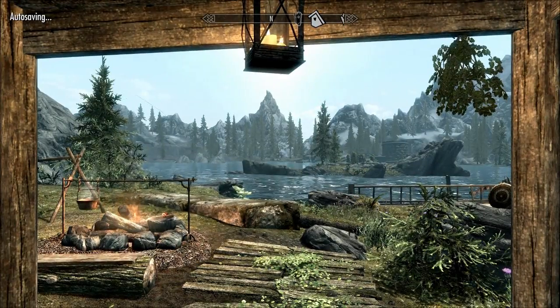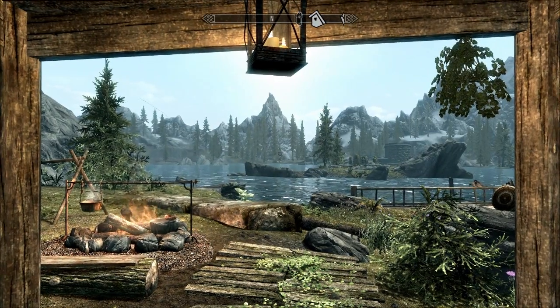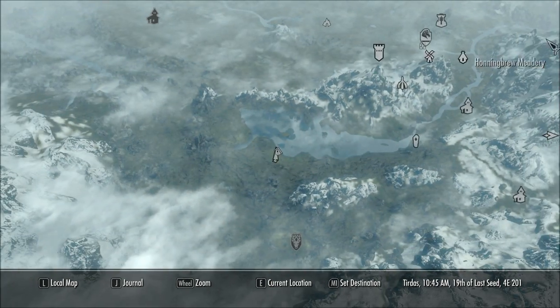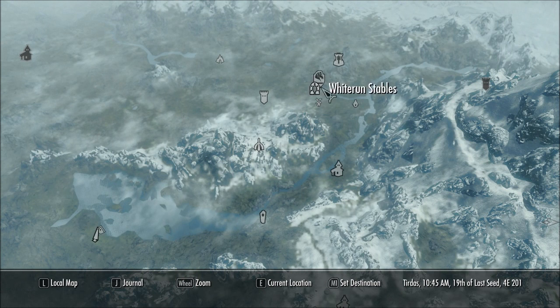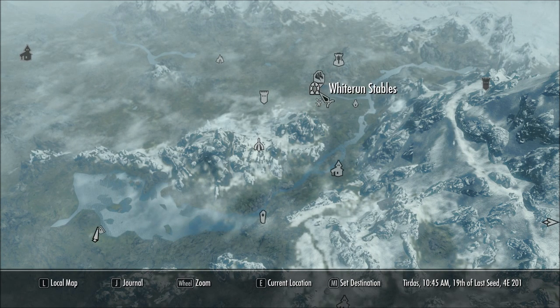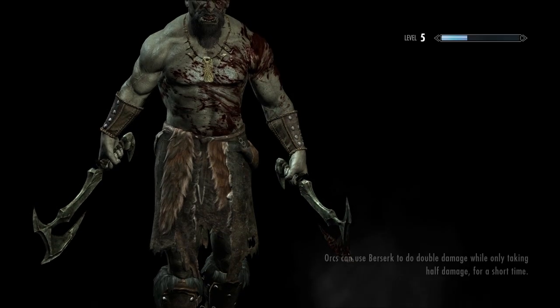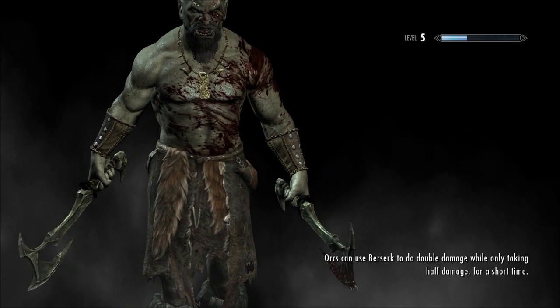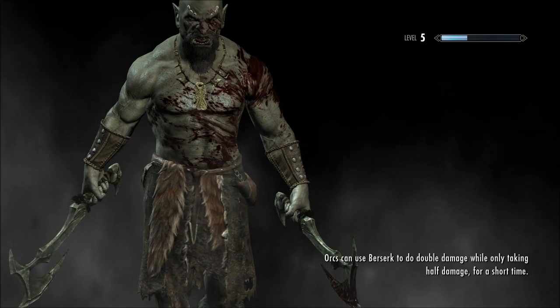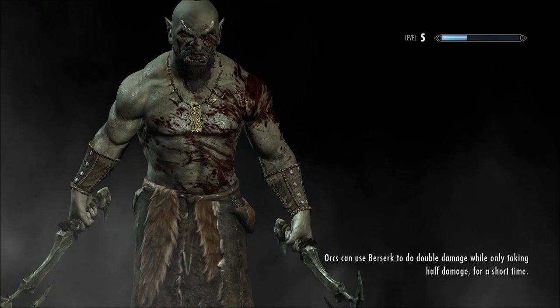Back to the game, because that took us all of ten minutes. We're going to go talk to the Greybeards, so we'll fast travel back to Pelagia Farm because it's right on the road outside Whiterun, and head out from there.